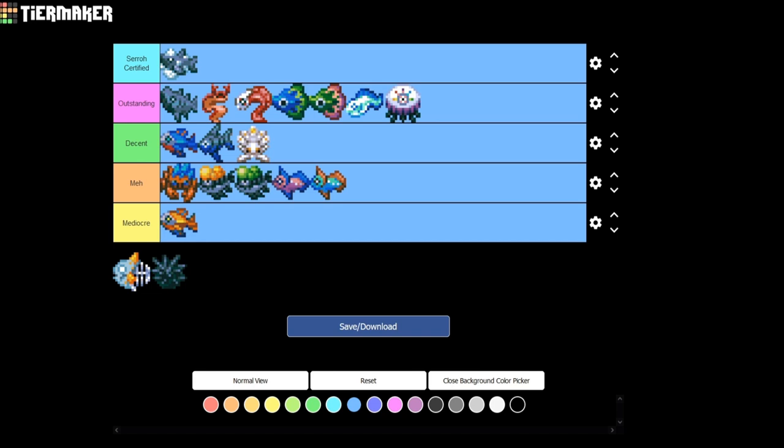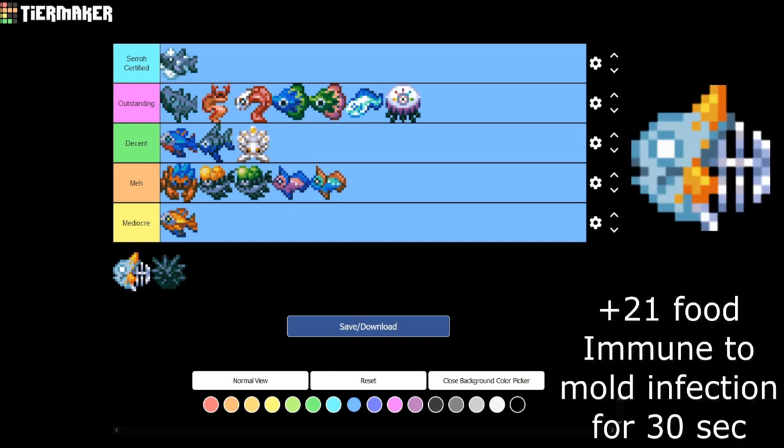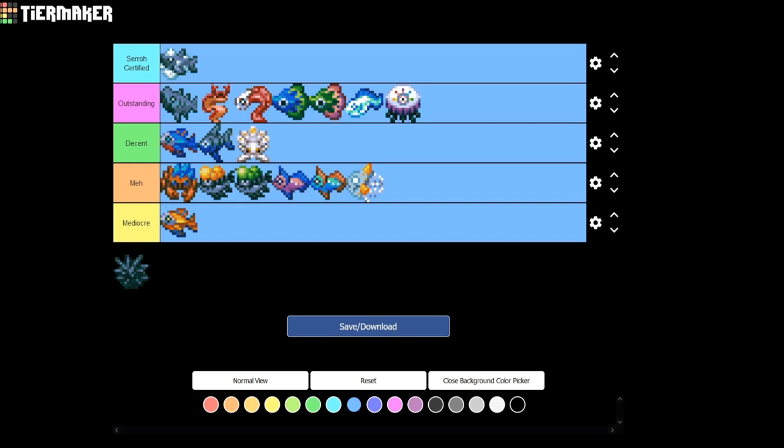The second one is the Rot Fish. It gives plus 21% food and immunity to mold infection for 30 seconds. By the time you're in this biome, you probably already have the mold set, the mold necklace, and the mold ring — and getting this immunity for only 30 seconds from a fish with a low drop rate just isn't worth it. I'm putting it down in the Meh category. Maybe catch one just to display in your house, but otherwise it's not worth it.